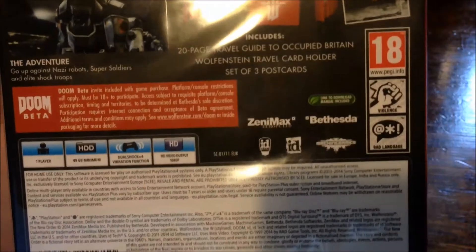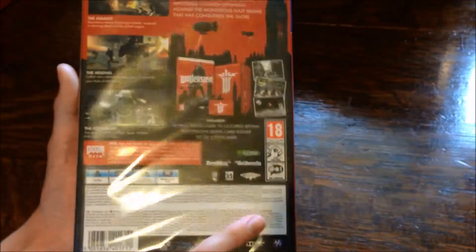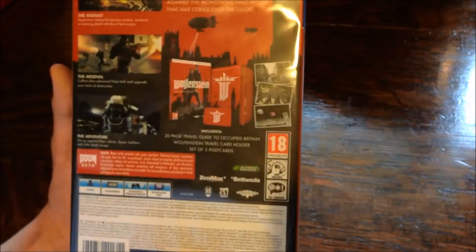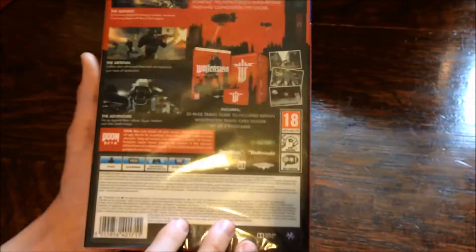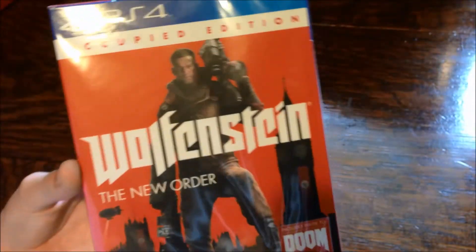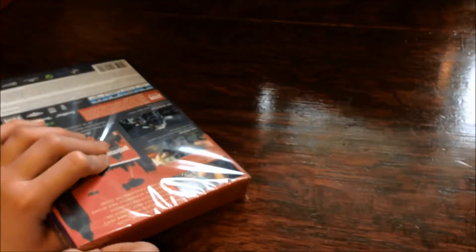The only other thing that's very different to normal is this: 49 gigabyte HDD memory — you pretty much have to download and install 50 gigabytes to play this game, which is a lot. But because it's installing rather than downloading, it might be slightly quicker if your internet's really slow like mine. So I'm just going to get this open — just going to peel it open, that's the easiest way.